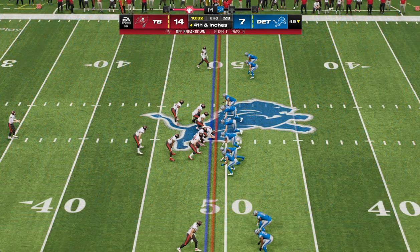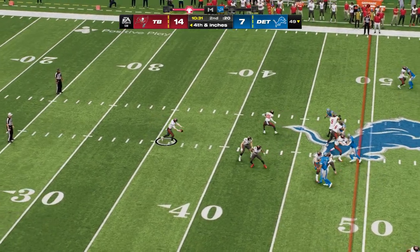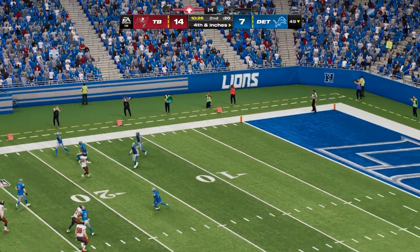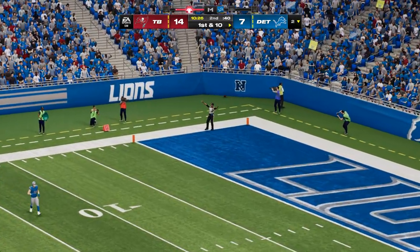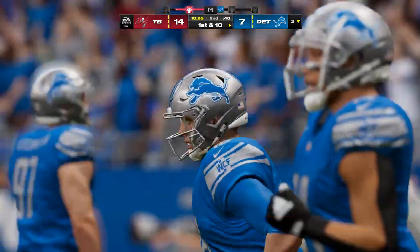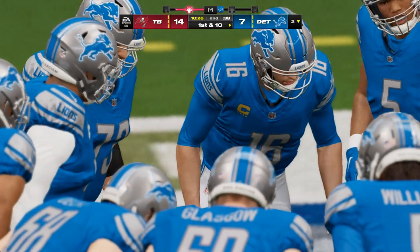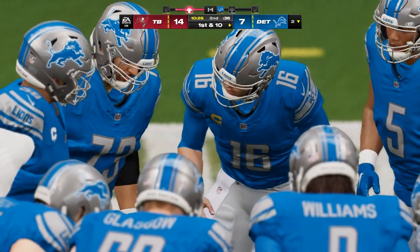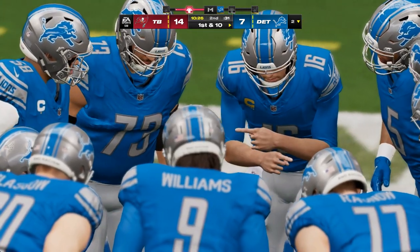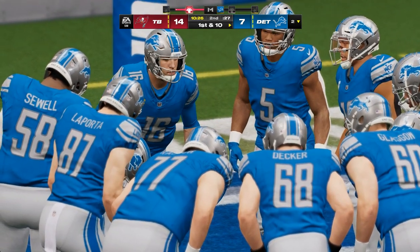Fourth down so Jake Camarda is out there — and there's a work of art right there, out of bounds at the two-yard line. Here's the Detroit offense now as they head back out onto the field. They will begin with — should we call it far from ideal starting field position? Their own two-yard line. Your definition of ideal would be the one-yard line on the other side of the field, yes — so yes, your definition is apropos in this case.